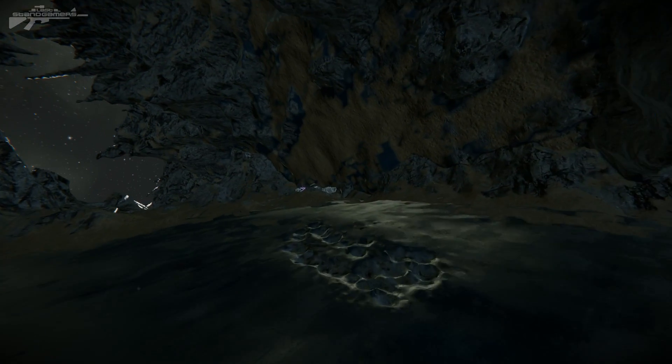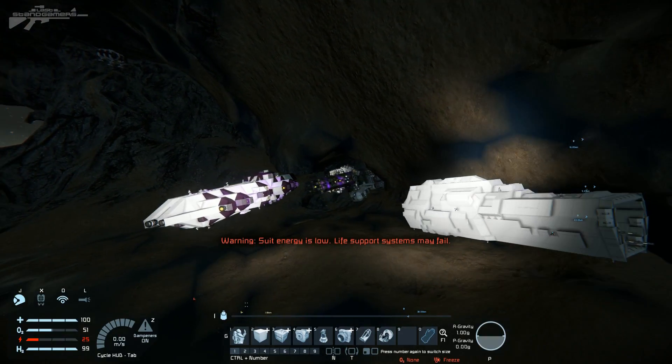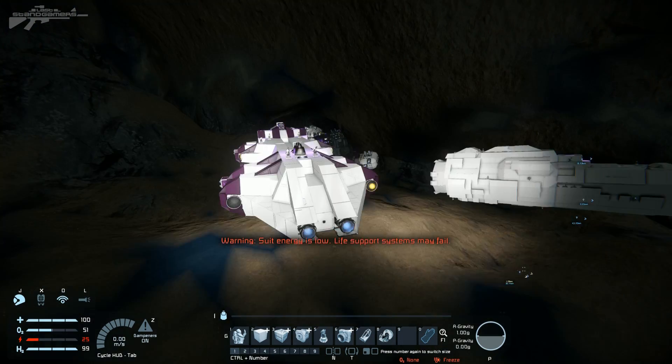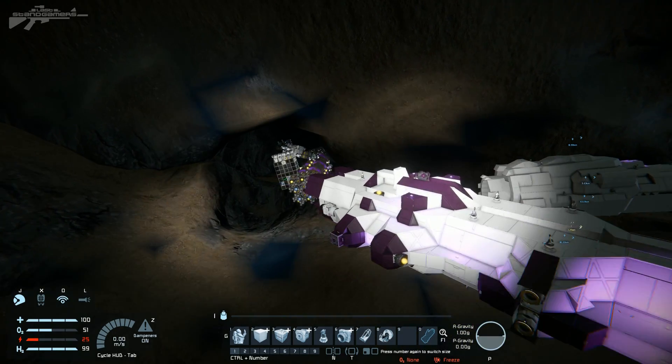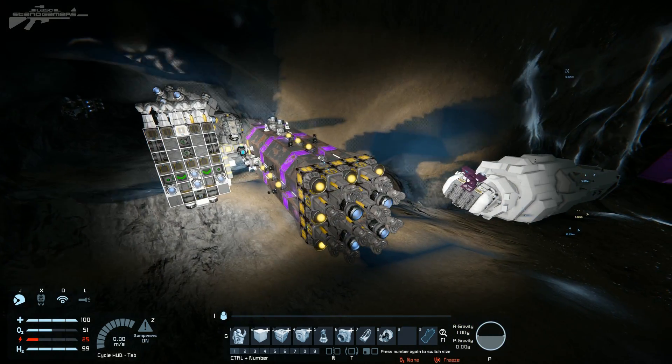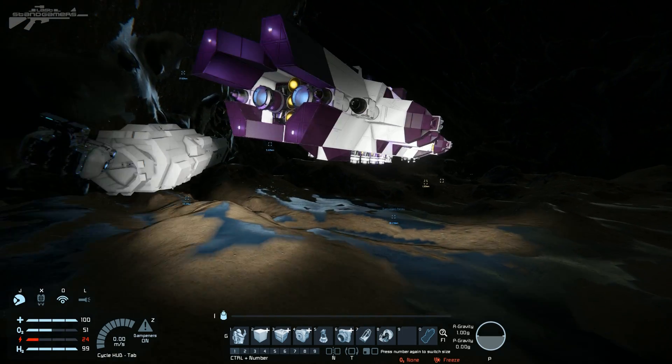Continuing up here we've got a little base off in the distance — I believe this is the remains of ONI. They've consolidated together and have their standard frigate that we've seen fighting all over the underworld: nice little white and purple configuration. There's a little miner there as well — maybe they're just grabbing some supplies or helping MDK out.